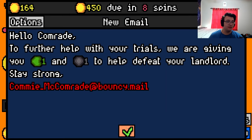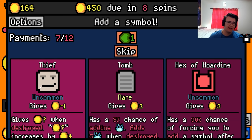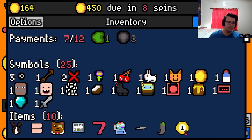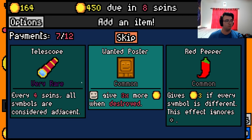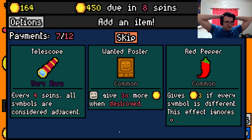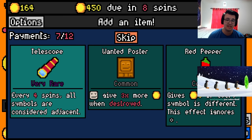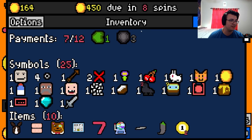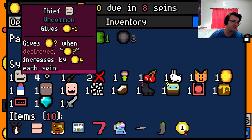Diver's doing a solid — praise be to diver, might be the one thing that gets us through. Thief is four per and it removes itself easily. I don't have the bounty but I do have this guy, so that puts me at thief. Whoa — telescope! I wouldn't believe this but I don't think I've ever gotten telescope. Every four spins all symbols are considered adjacent. The issue is telescope doesn't actually do anything right now.